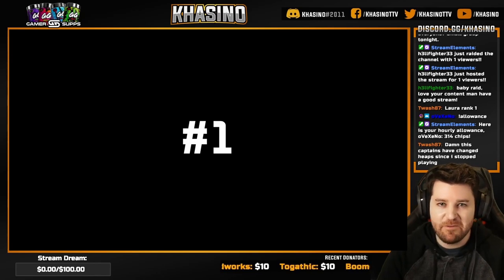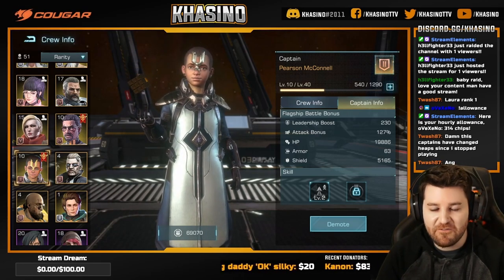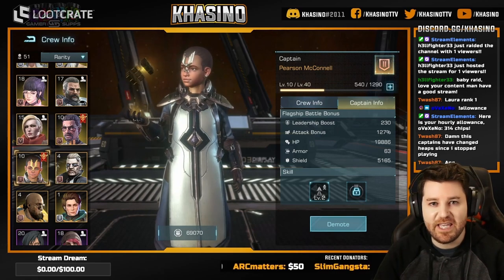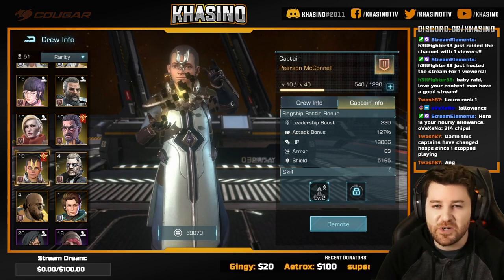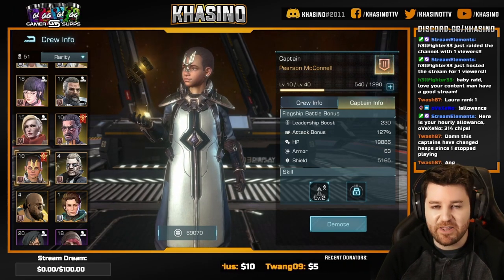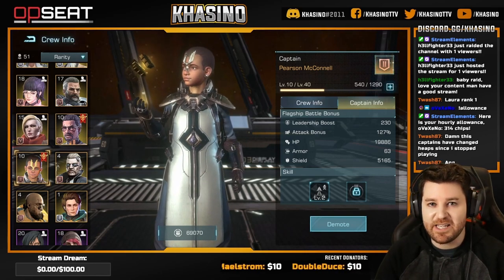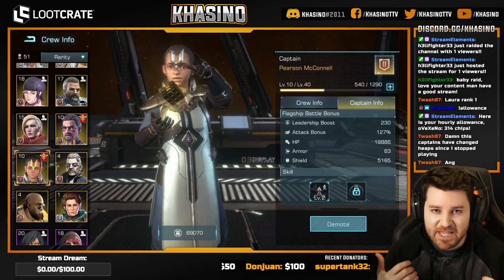Coming in at number one, the newcomer, Pearson McConnell. He is bringing an additional 1,391 fleet leadership limit at max, and that is to all of your fleets — it's probably around 250 to 300,000 additional power to any fleet in the endgame. He is also bringing 54% kinetic weapon attack, which is just a tremendous amount of offense, especially if you're using a predominantly kinetic weapon fleet. While cruisers are currently the meta, there isn't a crew member sitting on your crew who happens to be legendary quality and providing a heavy amount of laser. You can absolutely deck out a lot of your cruisers in kinetic, and if you're still running tier nine or tier seven cruisers they will be kinetic as well. Kinetic weapons are very, very effective, so increased leadership and a really big boost to kinetic offense makes him rank one.